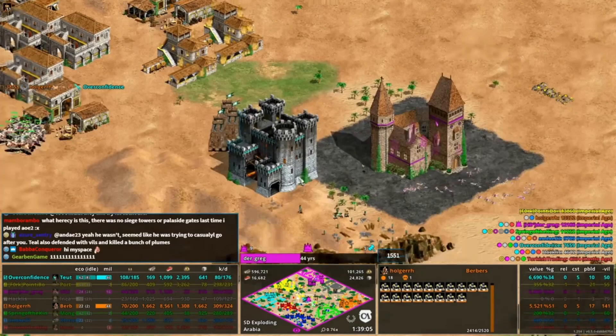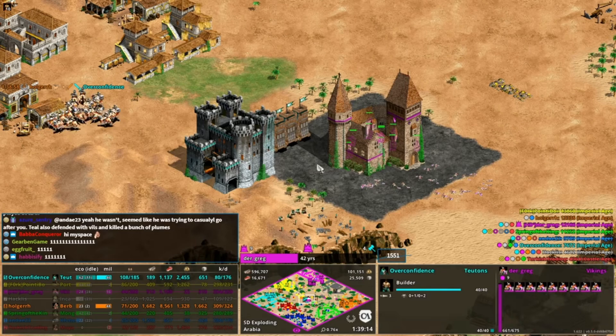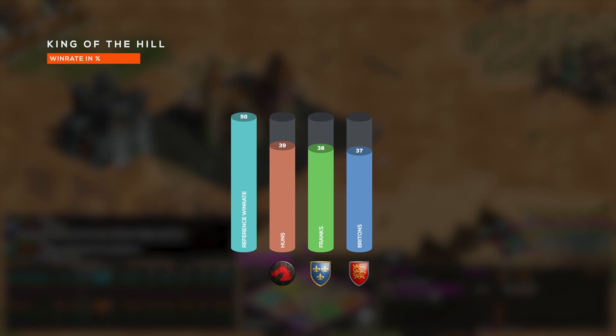I'm absolutely loving the consistency here. King of the Hill is the next game mode — another classic, kind of like Defend the Wonder, something that's been around a really long time unlike Empire Wars. And what do we have? We have Huns, then the Franks, then the Britons. Clearly people are picking civilizations they're familiar with in game modes they're familiar with. Huns shows up again in this leaderboard, and you've got the Franks showing up for the first time, and then the Britons close behind.